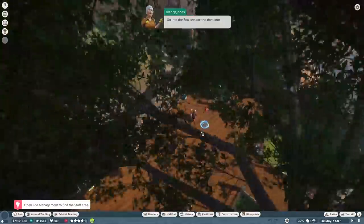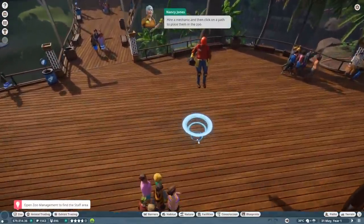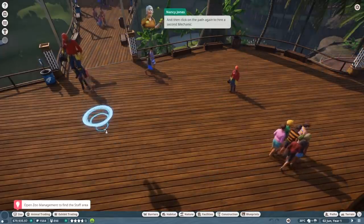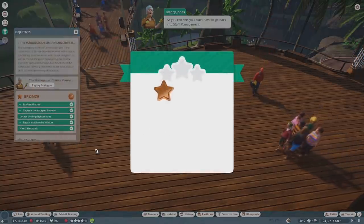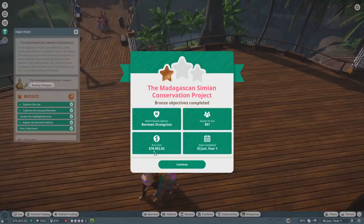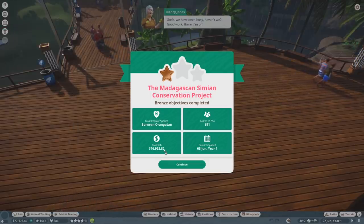Go into the zoo section and then into the staff management area again. Their uniform has changed since alpha! Click on a path to place them in the zoo, and then click on the path again to hire a second mechanic. As you can see, you don't have to go back into staff management if you're hiring lots of the same type of staff member. Oh gosh, we have been busy - good work there!